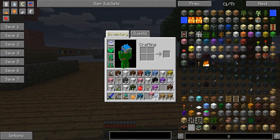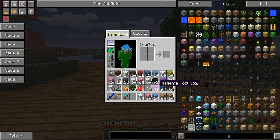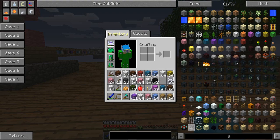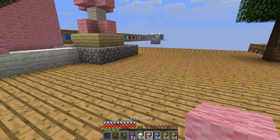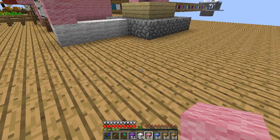We can make him look as colorful and as funky as we want. Let's see — purple, pink, and white — and those are good colors to have for an Easter Bunny.